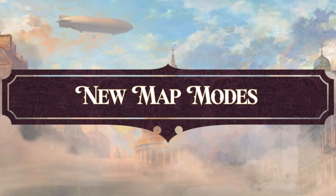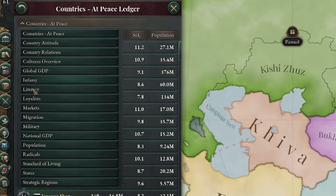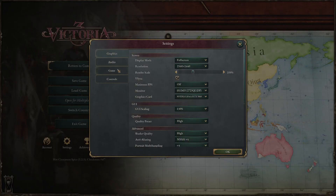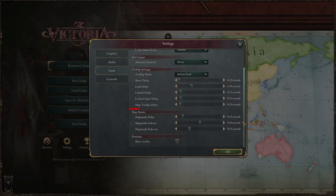Map Modes. We've added three more Map Modes for Literacy, Population, and Infamy. There is now a configurable Fade In and Out to make it smoother when switching between the new Map Modes.